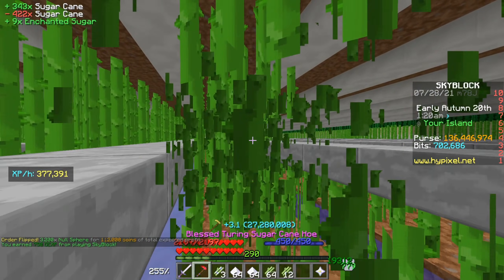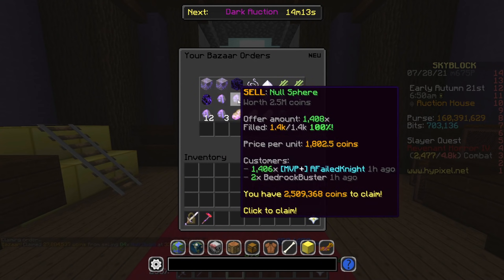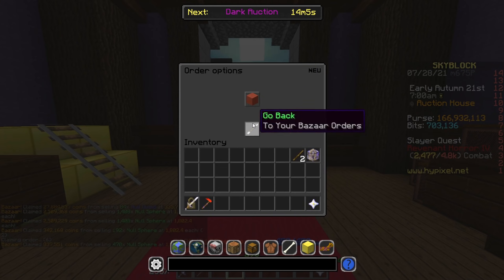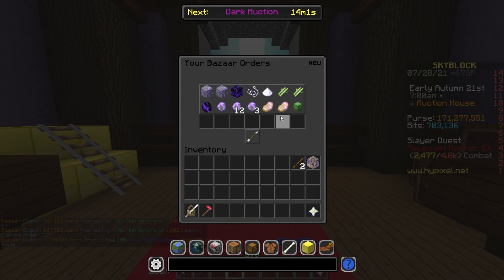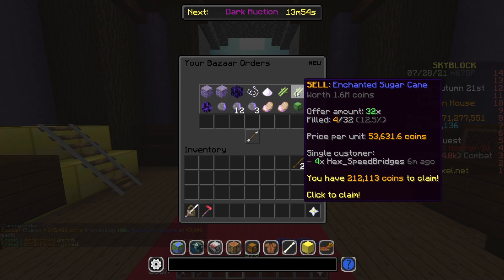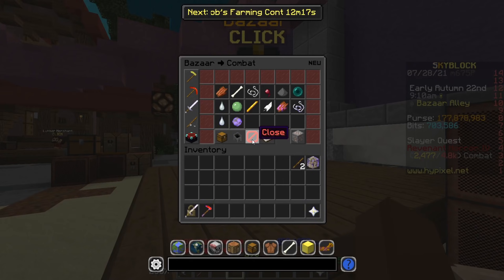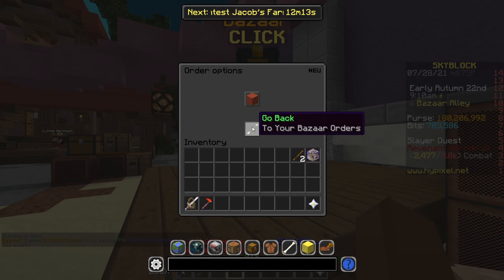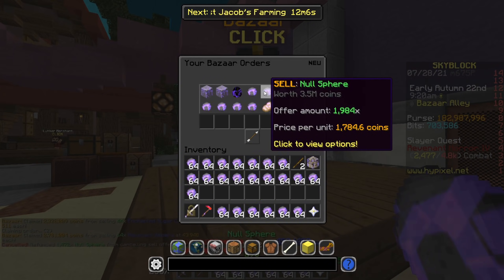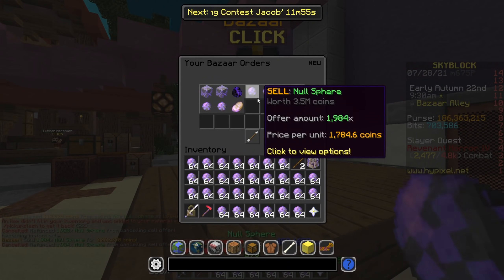It's been four hours and 30 minutes now. Some orders are slowly fulfilling, and I'm thinking to relist some of them to make sure everything sells before the five hours is up. From farming we made about 2.4 million, which is pretty good. We have about five minutes left, and the bazaar orders aren't fulfilling as fast as I want. I'm thinking for the sake of the video we'll just do a quick sell so we can see how much we actually ended up making.